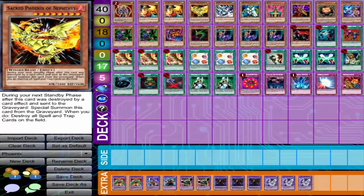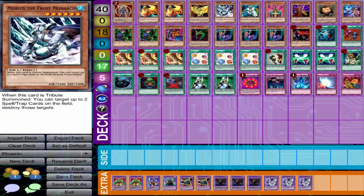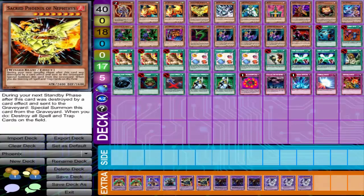One of my favorite monsters: Sacred Phoenix of Nephthys. That card and the four boss monsters of the deck was so much fun. The four boss monsters back in the day were Gearfried, Air Knight, Mobius or Zaborg — player's choice — not the sleeves, and Black Luster Soldier. But the fifth one was Sacred Phoenix of Nephthys.